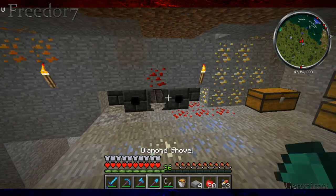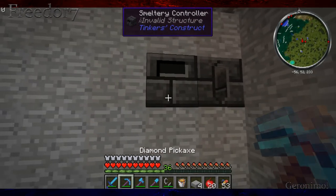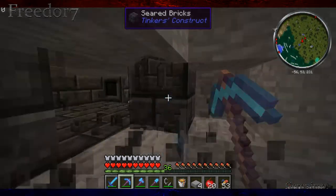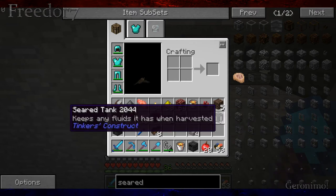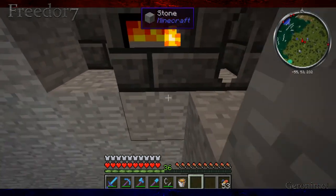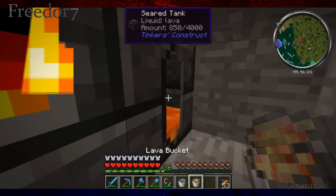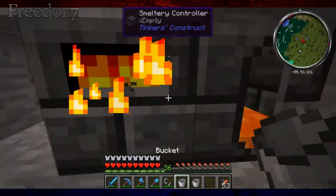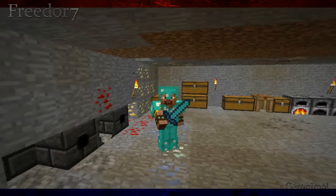Let's put the lava in the tank and see if this works. Aw man, it doesn't. Okay, Plan B - I'll pick that up, break that, and move things around. The smeltery controller goes here, and the tank will go here. There we go - it works! I guess I should have known it wasn't going to work based on the lack of fancy graphics earlier. Seriously - dump it in - there we go. We have a working smeltery! Hooray - that is awesome, and we're going to be able to do some cool things with that.